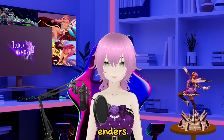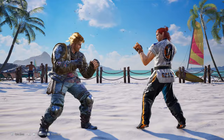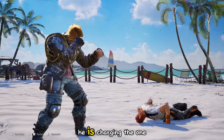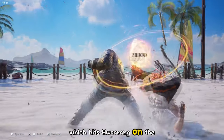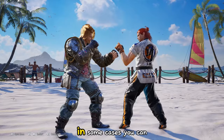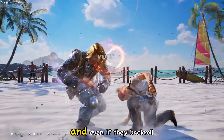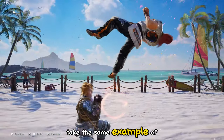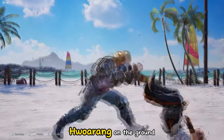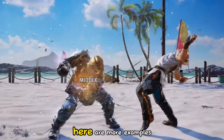So with these types of enders you can add an okizeme follow-up. Here are some examples. In this scenario, Paul used back 2-1 as his ender, wherein he is charging the one which hits Hwarang on the ground if he did not back roll. In some cases you can select a follow-up move that hits both on the ground and even if they back roll. Now during heat, this follow-up can hit Hwarang on the ground and after back roll. Here are more examples.